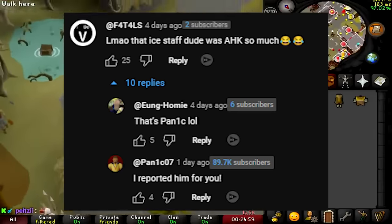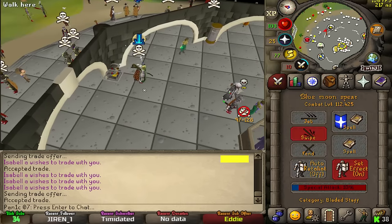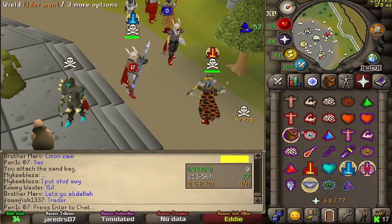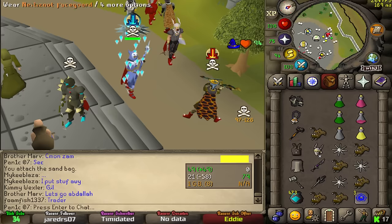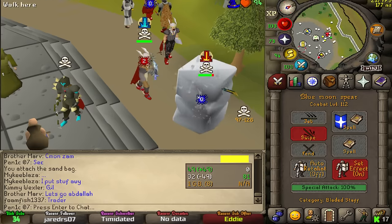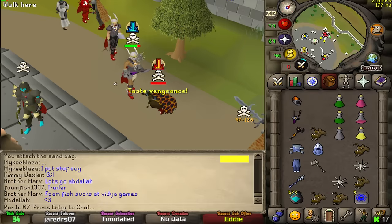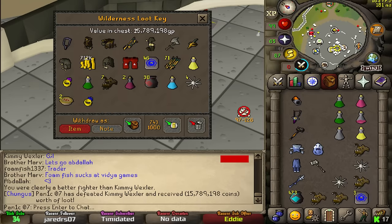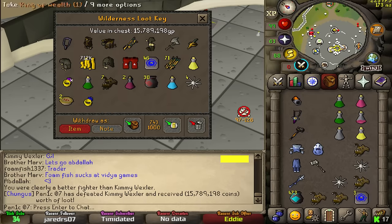I've got to learn what that new set does — the atlatl and the helmet. That was crazy. He is dead. We stopped at a zero but we sent it anyway. We got 15–16 mil but this is really like a 100 mil, maybe a little bit less — like 70 mil because of the Eclipse set.